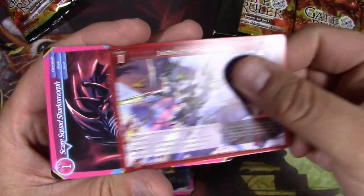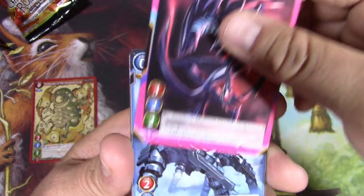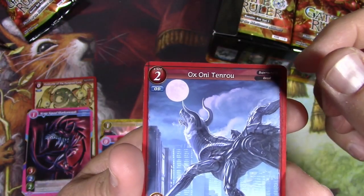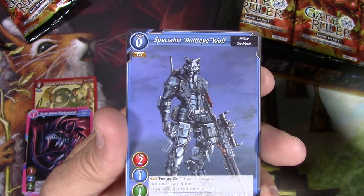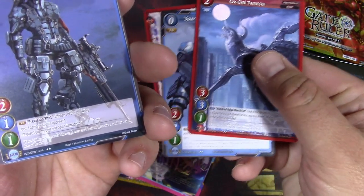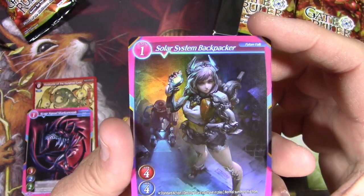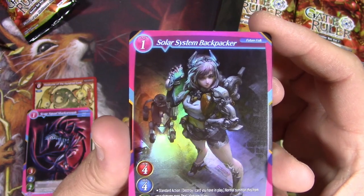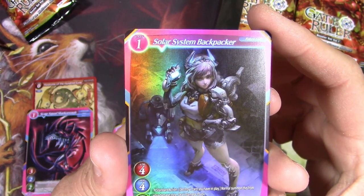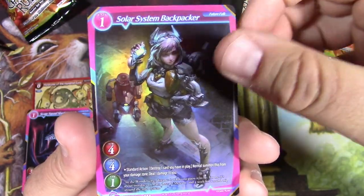We've got a Tracker Beam, got Battle of the First Breach, got a Scare Squad Sharkomorph. So the flavor of this apparently is kind of all over the place. You've got Space Marines, you've got Dragons, you've got kind of Biomorph kind of stuff. There's apparently superheroes. There's like a Mech Wolf, Specialist Bullseye Wolf, Military Zoo Brigade. So just looking at the stars on the bottom, these are like two stars. There's a three-star Solar System Backpacker. Very nice foiling.